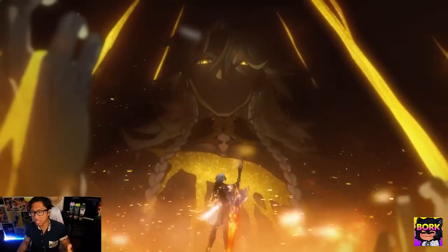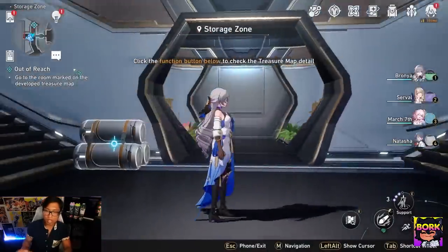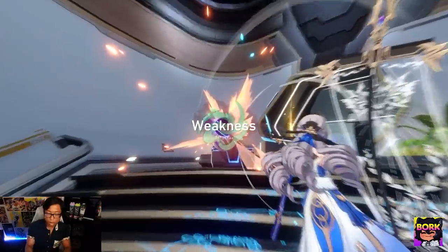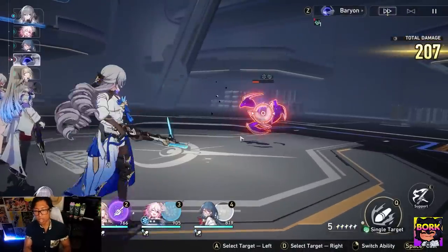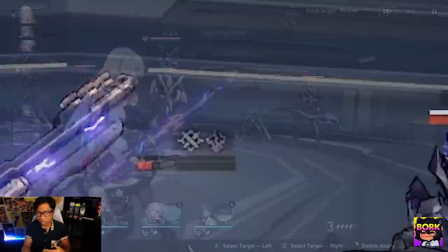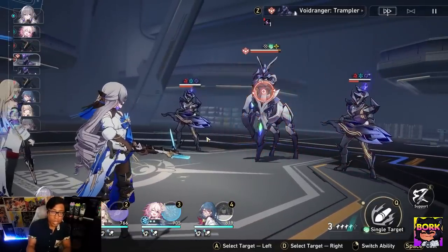Now, what is the gameplay combat? We said it was turn-based. What makes this different from your typical turn-based RPG? When you're going through the overworld and you're seeing monsters, they're going to have weaknesses — they'll be weak to physical damage, fire, ice, etc. When you encounter one and you're in battle, there's going to be a white meter known as the toughness meter, or shields in some ways, and it's only affected by weaknesses.